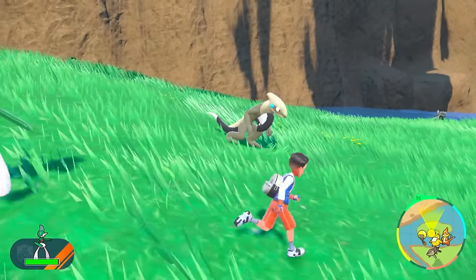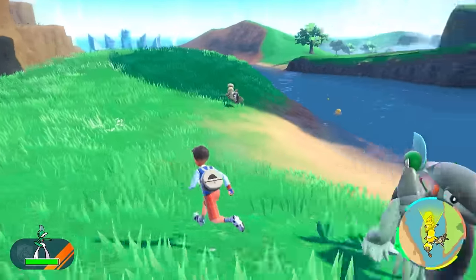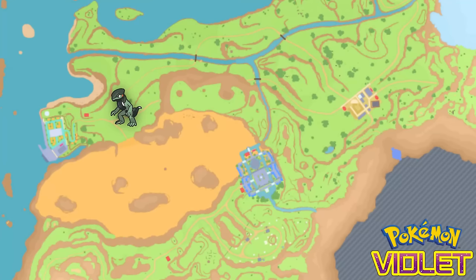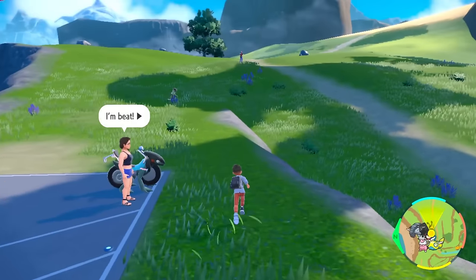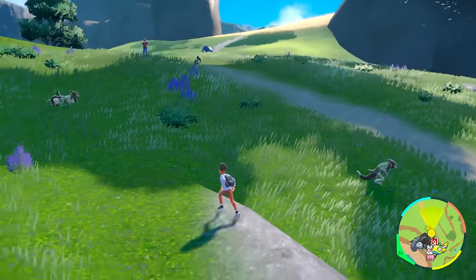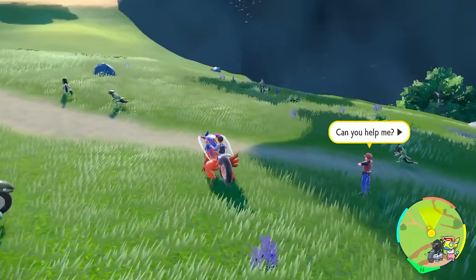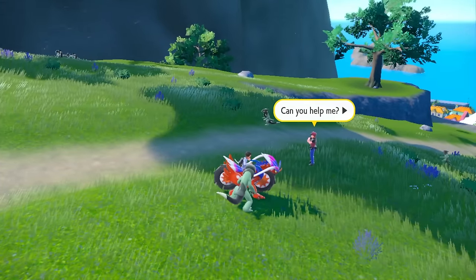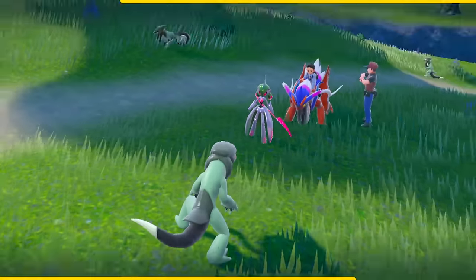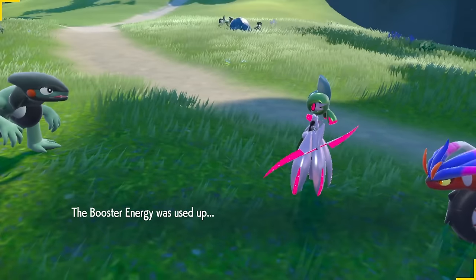I just teleported over to Porto Marinada and as soon as I spawned in there's already a bunch of Cyclizars running around. So this actually might be the spot if you're a Violet player to jump in on the Cyclizars — they are everywhere here. Just go ahead and despawn and respawn them in this area. Violet players, you might have a better time hunting them here.